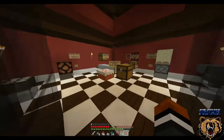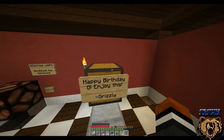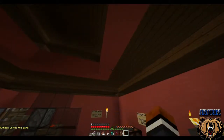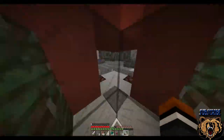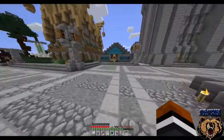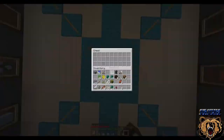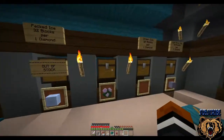It was Grungy's birthday yesterday. He was going to buy a whole bunch of this red stained clay and I just decided I'll give it to him. I mean it's easy enough to get and it was his birthday, so I just decided to do that.